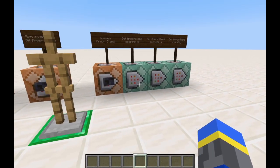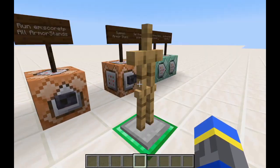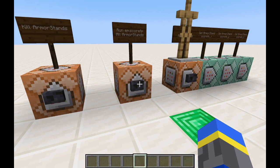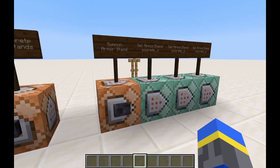These values are relative to wherever the command was executed. I'm going to be executing the command as the armor stand at its own position. So every time I run this, it'll teleport it one block in the x direction, two in the y direction, and minus 2 in the z direction.